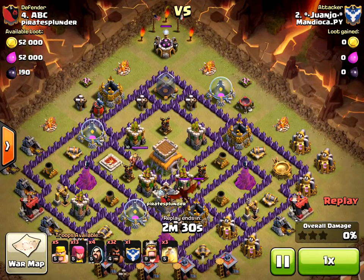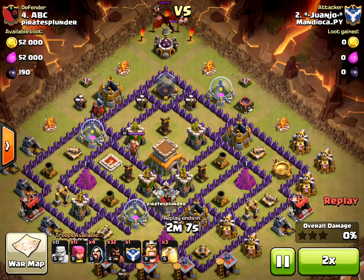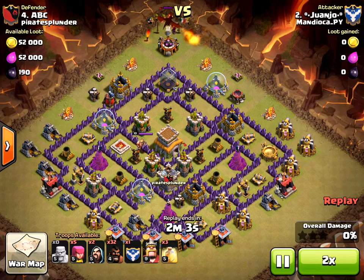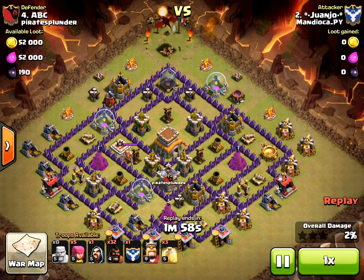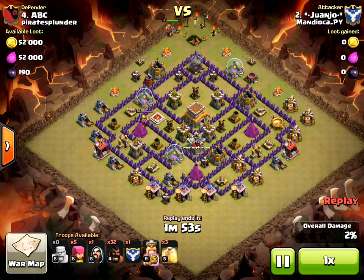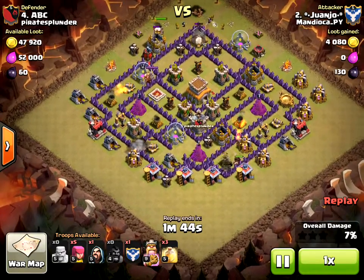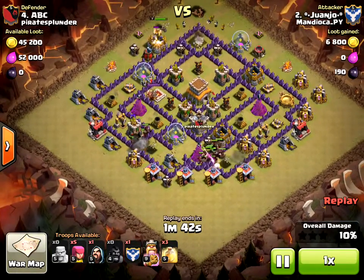I'll speed it up now. I have an idea about how to fix this base. This is a very good base — it's very good against dragon attacks and it's been very good against GoWipe as well. The advantage of it is GoWipe is very slow and I have teslas, which you'll see in the corners — not the top corner obviously, but the other corners. Here come the hogs.